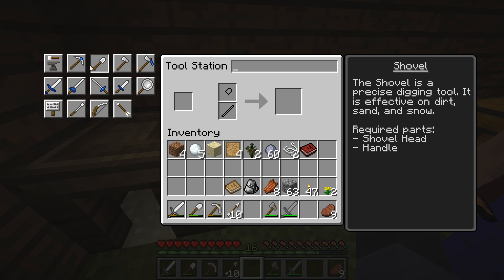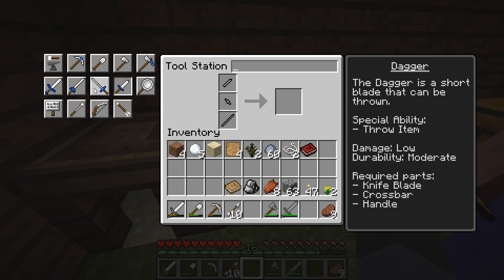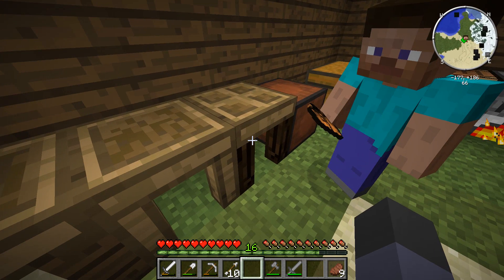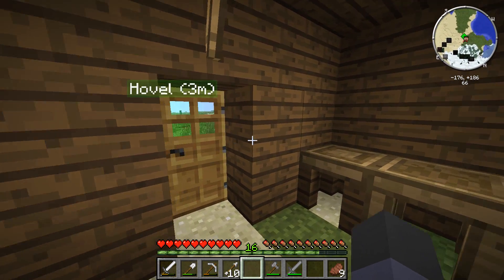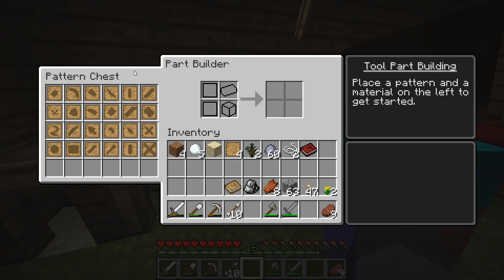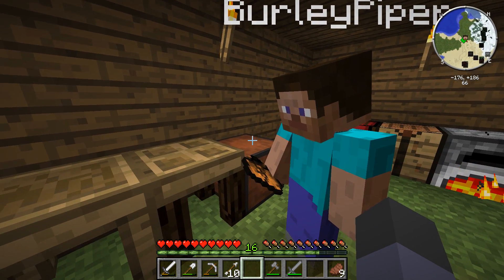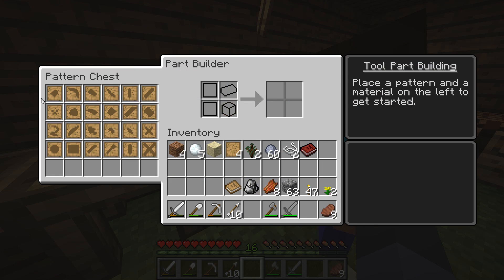I don't know where the hammer is — there should be a hammer in there somewhere. Maybe you can only use that with metal stuff. Now look in the part builder, which is right next to the pattern chest. In the part builder you see all the patterns in there — so we can make all of those patterns easily.